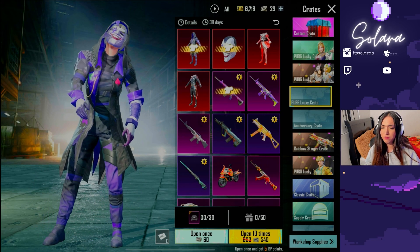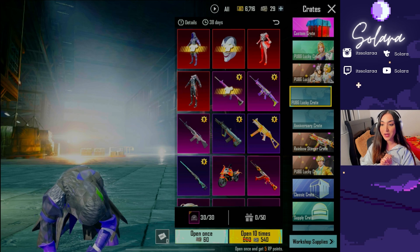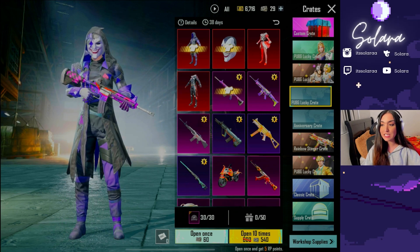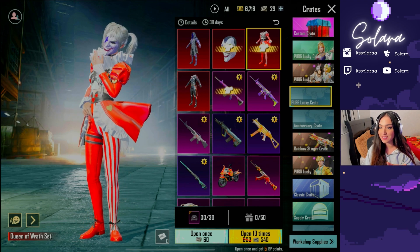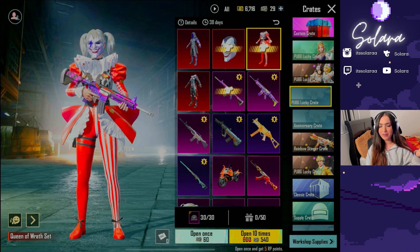Hello, everyone. So today we are opening the full crate. I actually don't have any of the full outfits. This full outfit is nice — this is like the OG full outfit. Everybody wants it, and I mean, I want it. They did bring this back and they did bring back the Glacier set. They're bringing a lot of OG stuff back for PUBG Mobile's fifth anniversary.